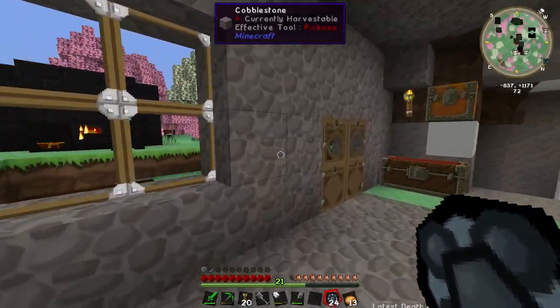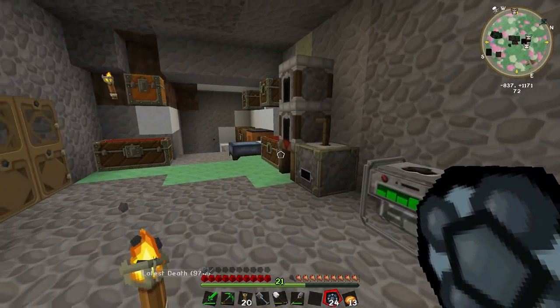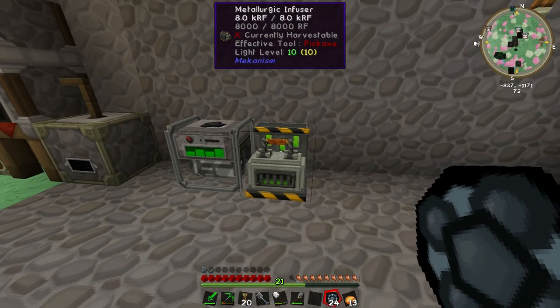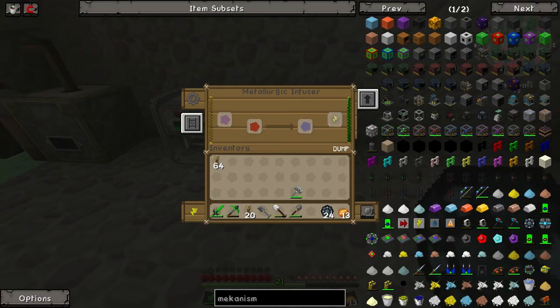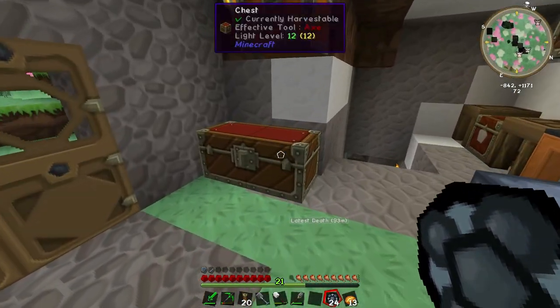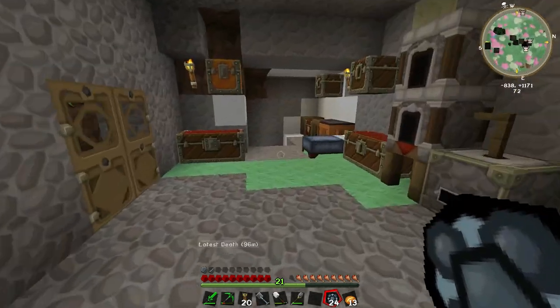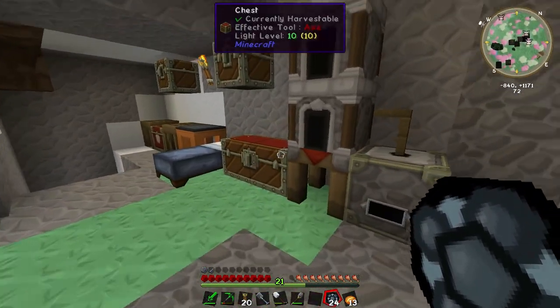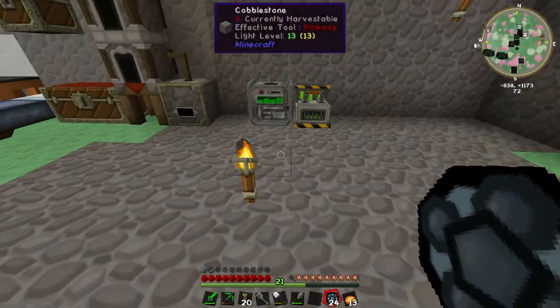Hello everybody and welcome back to KathaPlay's Resonant Rise 3. I've been kind of busy for a few hours now just trying to get our basic stuff that we need. I got this survivalist generator, made a few enriched alloys with the metallurgic infuser, got our Tinker's smelter set up, and I have all these random chests. Don't you like my house? Doesn't it look really great?